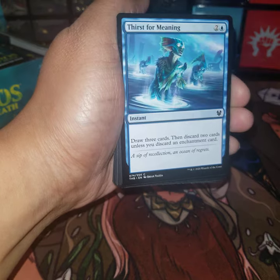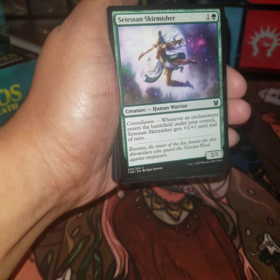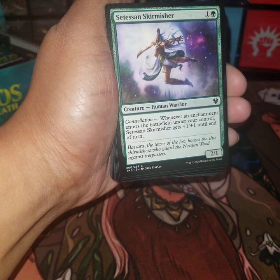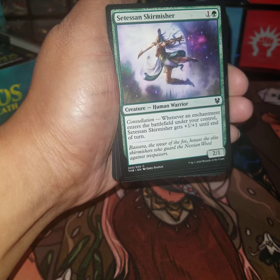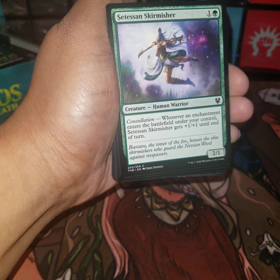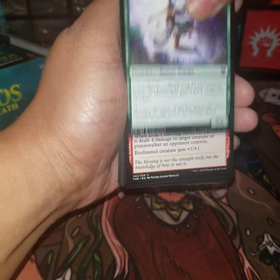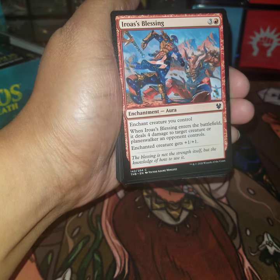We saw this one in Ashiok's deck. Phalanx Skirmisher, creature human warrior for two. When an enchantment you control enters the battlefield under your control, this card gets plus one plus one until end of turn. Meh. Iroas's Blessing, four-drop red enchantment aura.